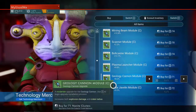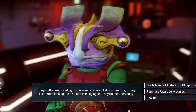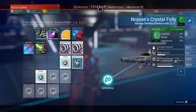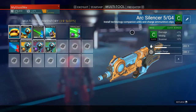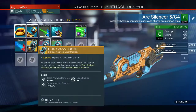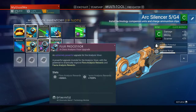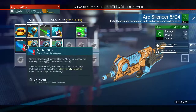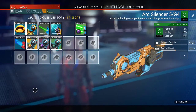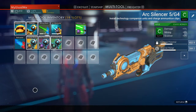I bought all three of these for my multi-tool and installed them. Let me show you — here's the S, here's the A, and here's the C. Once installed, they get names: the S is called the Non-Causal Probe, the A is the Flux Processor, and the C is the Low Heat Detector.